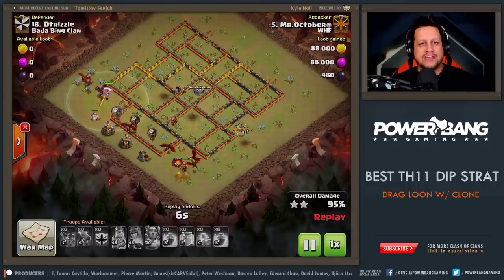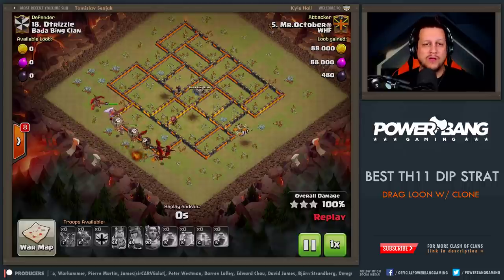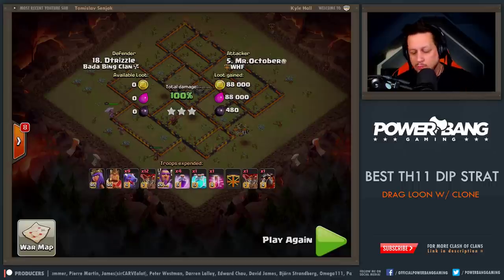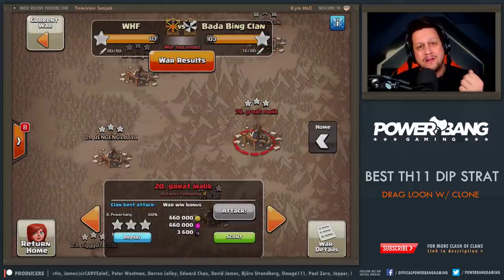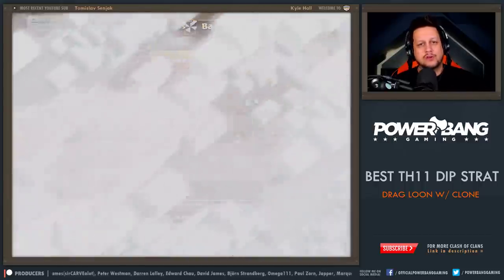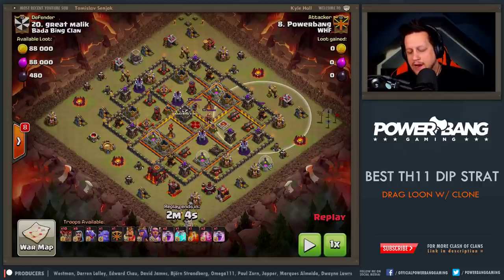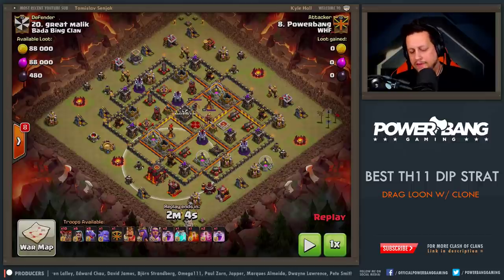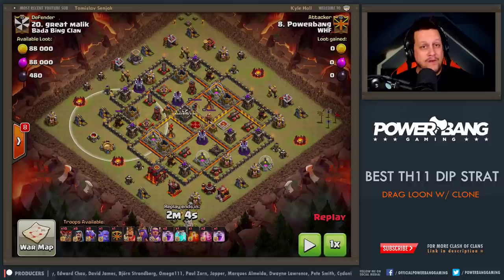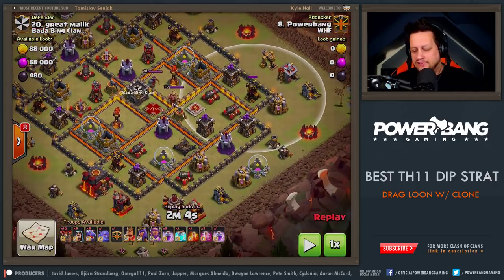It all depends on pathing and where the key objectives are in the base — whether you want to clone balloons or dragons. Both are viable; it just depends on how you're approaching the base. The last raid is my own. In this one there's an opportunity to pick up three air defenses before we ever go in with the Drag Loon. You're going to notice fewer dragons — only eight — because I have less to tank. The army composition includes six wizards and a bowler. The air defenses are kind of close to the edge, so the plan is to take them out with balloons, a haste spell, the queen, a bowler skip, and the king doing tanking with wizards.